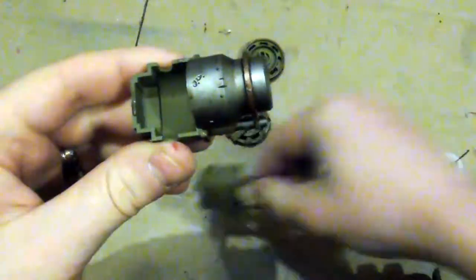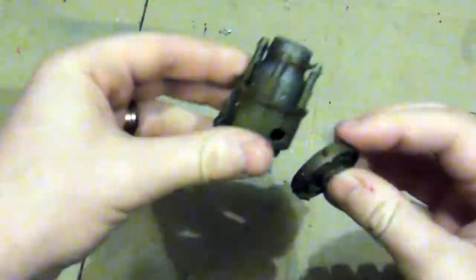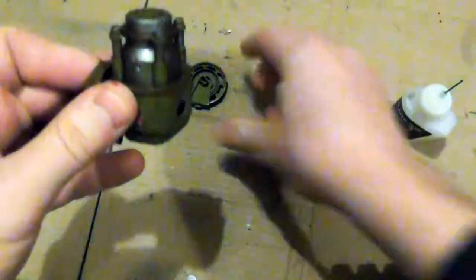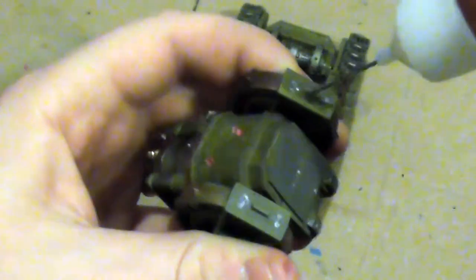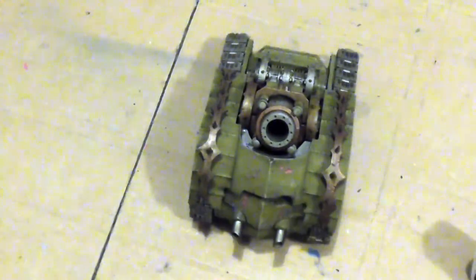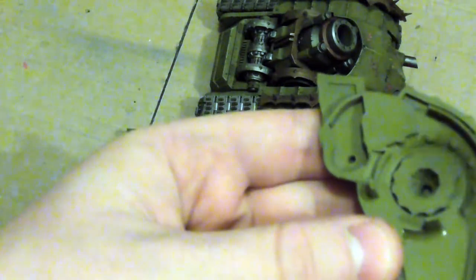On the tabletop, the Plague Burst Mortar has a range from 12 inches to 48 inches. It is a heavy weapon with d6 attacks, strength 8, an AP of minus 2, and damage d3. It is also a plague weapon, which means this weapon can reroll wounds to hit. It can also target units that are not visible to the model, so you cannot hide out of line of sight.